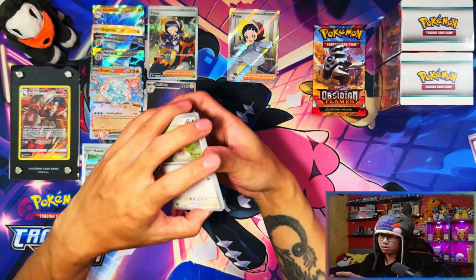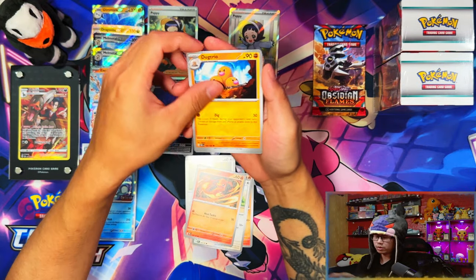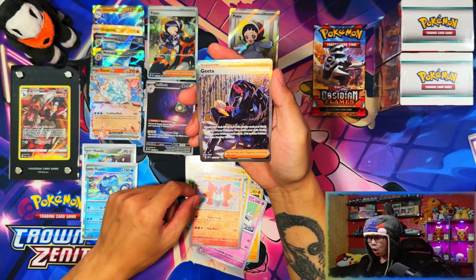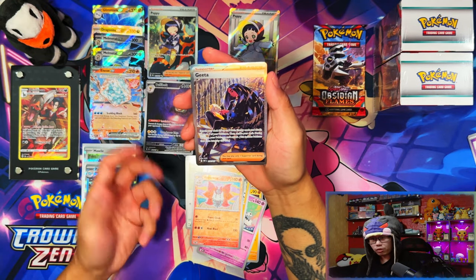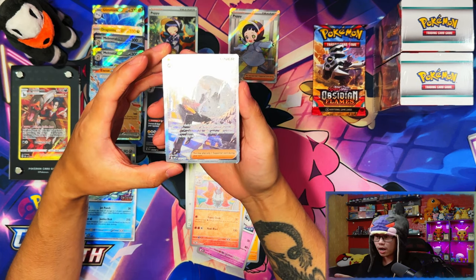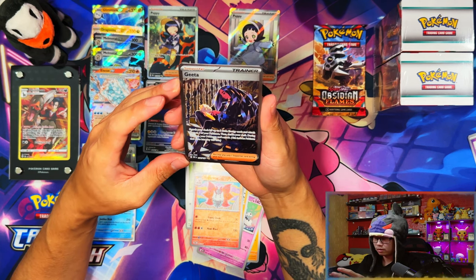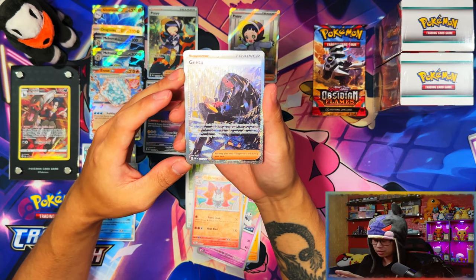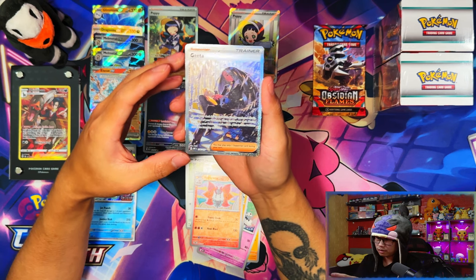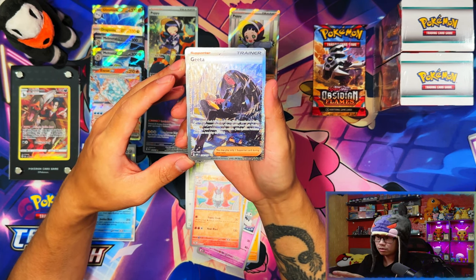This luck though — I swear I should have pulled everything I needed for the master set but it just doesn't want to happen. What — these three?! Another illustration rare, a guitar. Imagine that was Charizard — imagine you just pulled Charizard — and then Charizard again! It just peeves me off the more I think about it. Guitar illustration rare — wow.